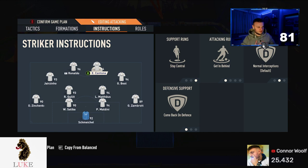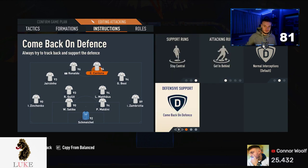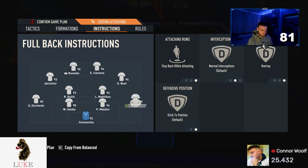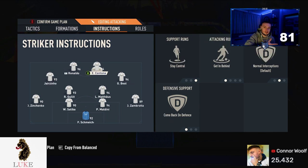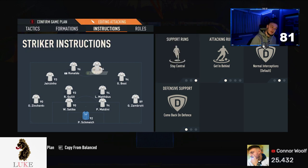Now for player instructions. Both strikers are on Stay Central, Get Behind, and Come Back on Defense. The Come Back on Defense might seem like a defensive move, but it's actually an attacking one — it closes that big gap between the strikers and CDMs, making it easier to build up in attack. The key issue in a four-three-two-two is that gap between the two CDMs and two strikers, so try to close it as much as possible.